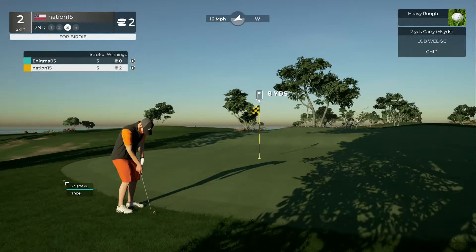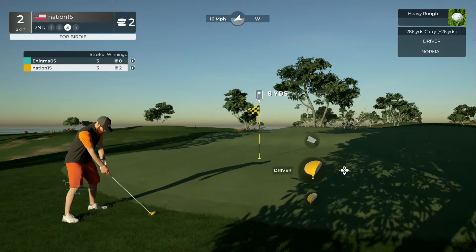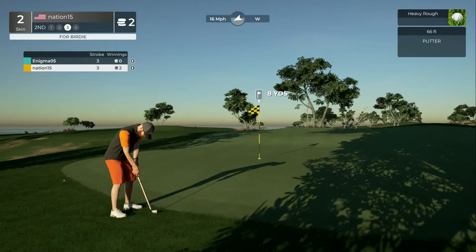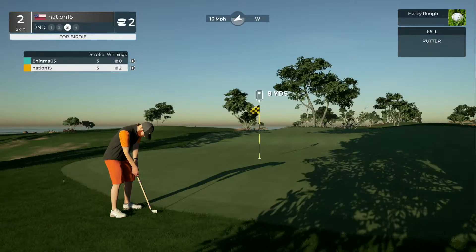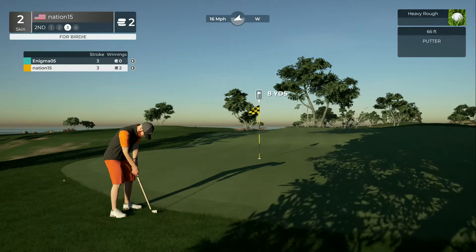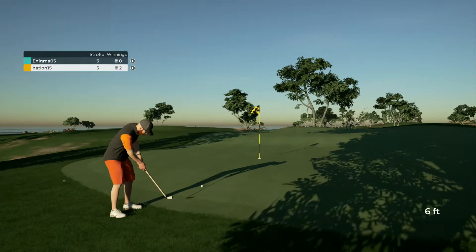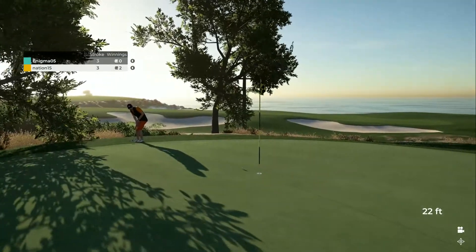They've got a MyPlayer, so you can compete in there and don't have to play as a legitimate PGA Tour player — you can put your own character in there, which is nice. Yeah, get that gorilla arm in there and let it represent you throughout. People will be scared — just in case you miss one of those shots, come out swinging.